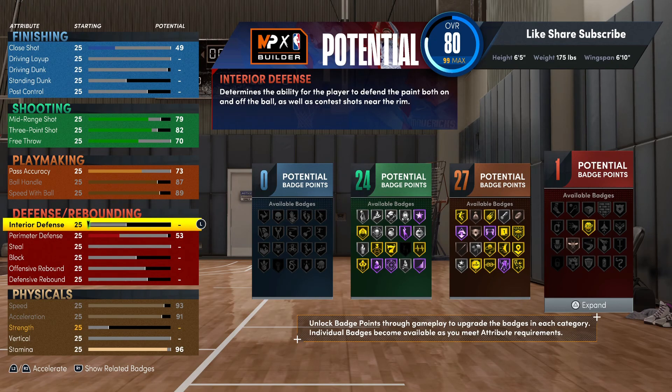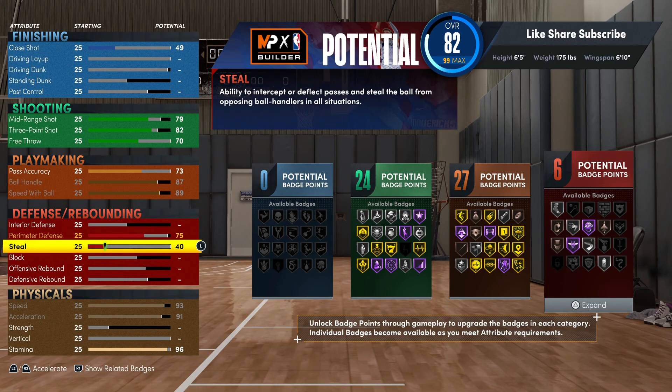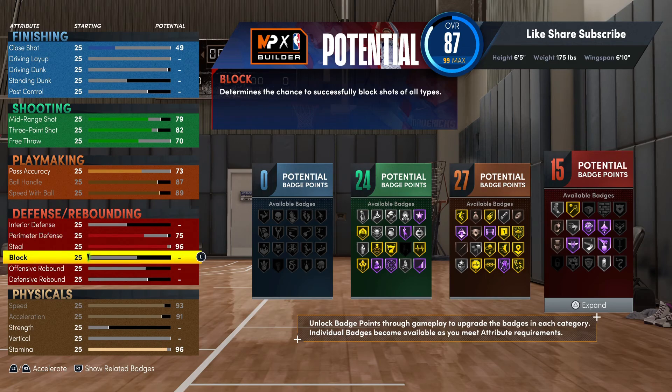Going to the defense - for the perimeter you want to go 75. We're still gonna put the steal up at 96. So you're getting hall of fame interceptor and hall of fame pickpocket.